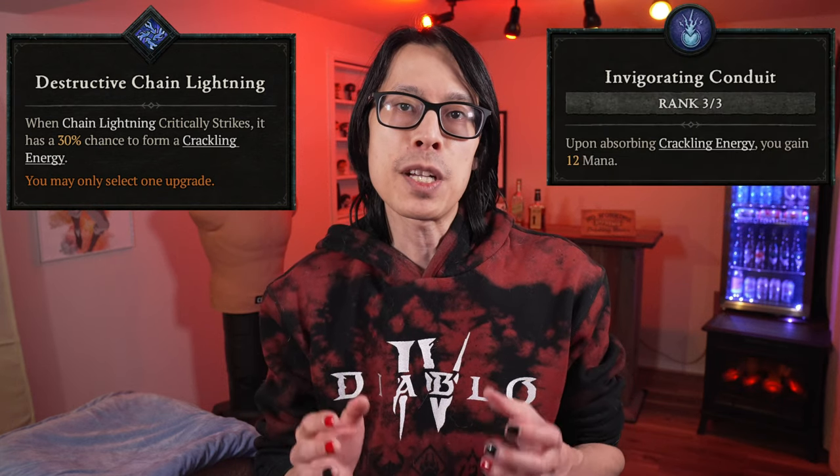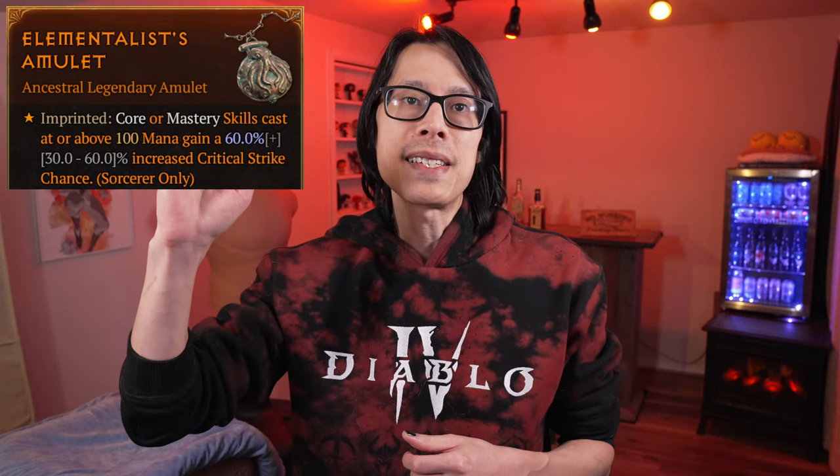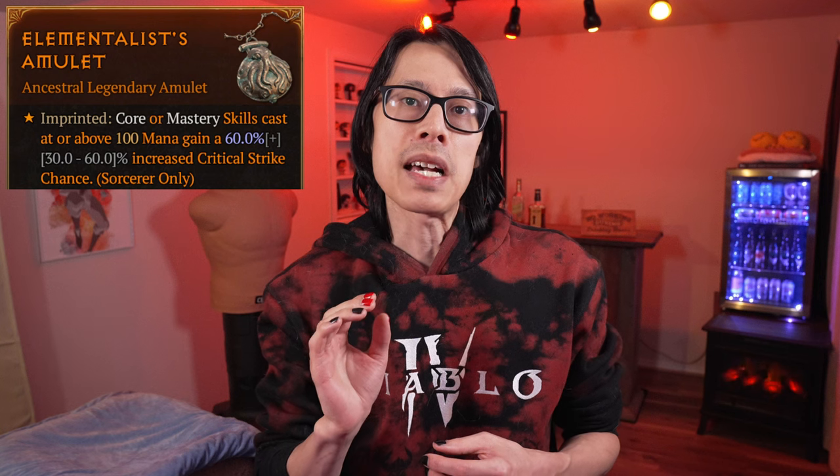This requires a high amount of crit chance to be effective, so keep checking legendary item drops for a highly rolled Elementalist Aspect. If you get lucky and find one, imprint it onto an amulet for a 50% bonus Aspect effect. Once your crit chance is high enough, you can drop Arch Lash from the skill bar. Just make sure you only cast Chain Lightning when your mana is above 100 to keep Elementalist Aspect activated, while collecting Crackling Energy to refill mana. In World Tier 3, attempt to get Sacred items by turning in Grim Favors for Whisper Caches.